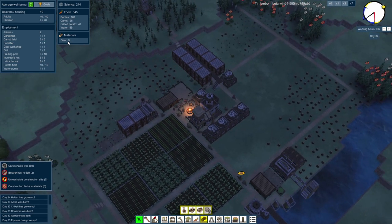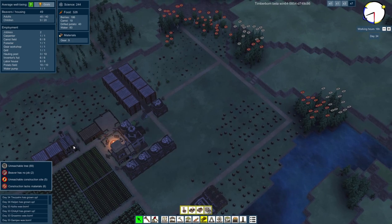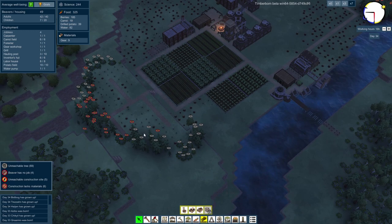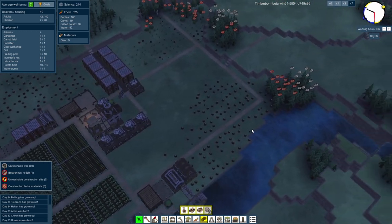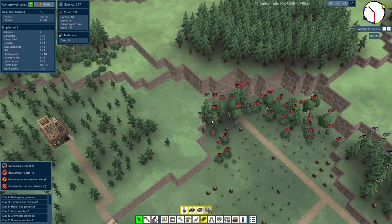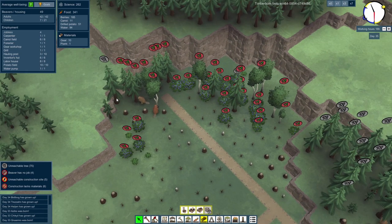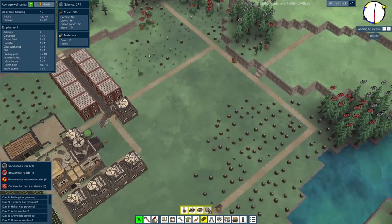We've run out of logs and planks — of course, because we told them to do loads of building. We've requested they go and chop down loads of trees, so they should be fine. They should be able to get to some of these things eventually, including all of those. At long last they can get to all these ones in here, apart from that one tree and one bush over there being a little bit annoying.